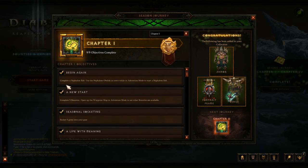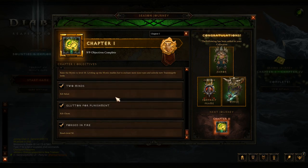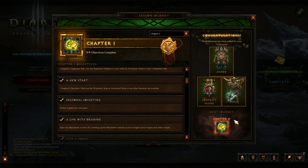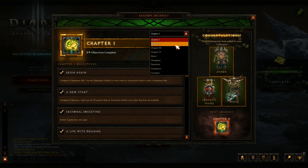Chapter 1 covers the simple things: complete a Nephilim rift, complete 5 bounties, socket 5 gems into your gear, raise the blacksmith — all these things. The reward you get are just some wings and portrait frames. You only get the set items on parts 2, 3, and 4.